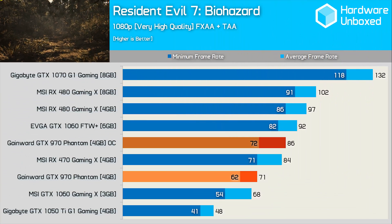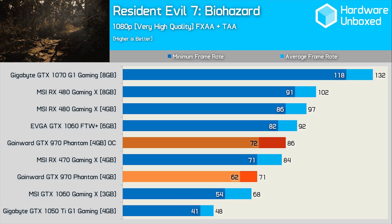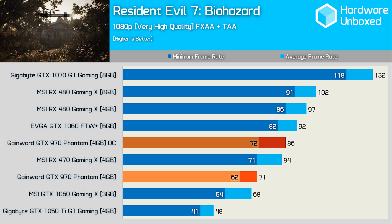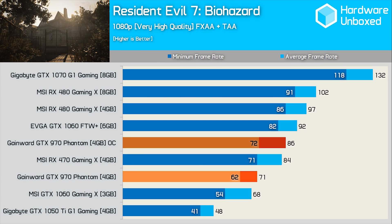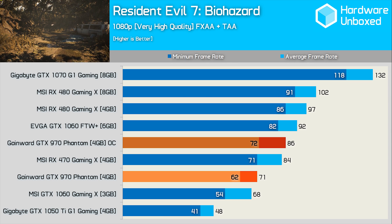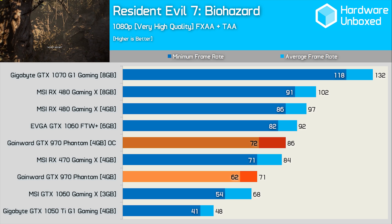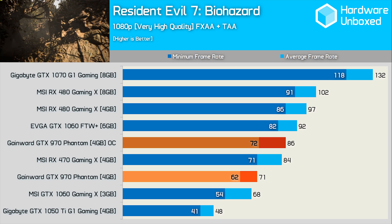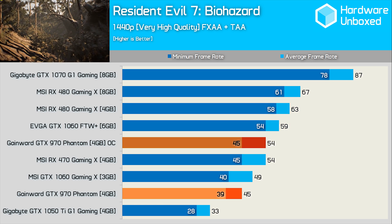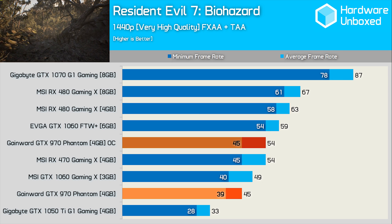I've updated my benchmark results to include Resident Evil 7: Biohazard. As many of you know, this game is a massive VRAM pig, and this can already be seen at 1080p. Here the 3GB GTX 1060 suffers quite a lot, and so too does the GTX 970 relative to the RX 470. That said, overclocking the core and memory really does help the Maxwell GPU — it's then able to match the RX 470, though this is hardly something 970 owners would brag about. Much the same is seen at 1440p, where out of the box the GTX 970 appears very weak, though overclocking is able to regain quite a bit of ground.